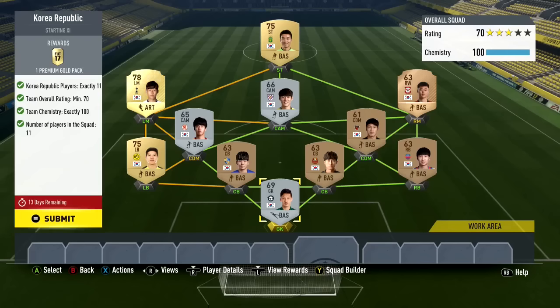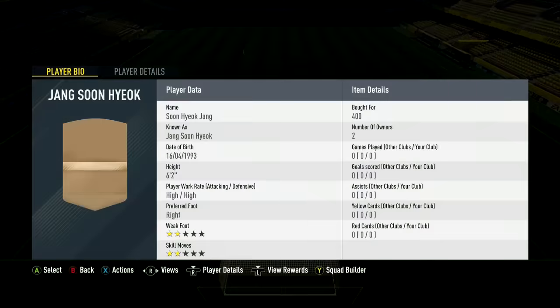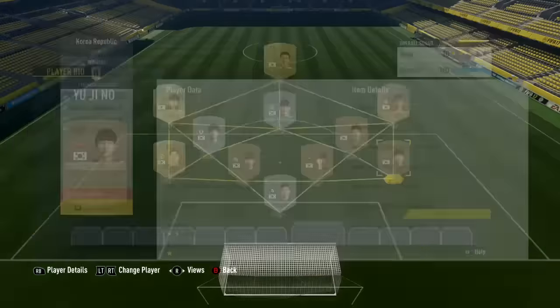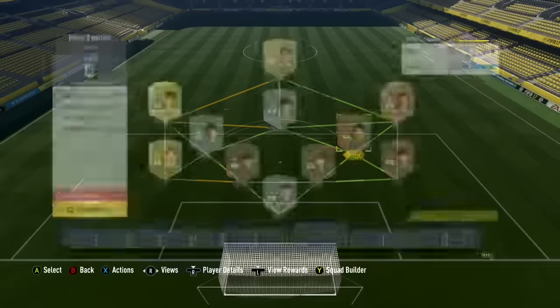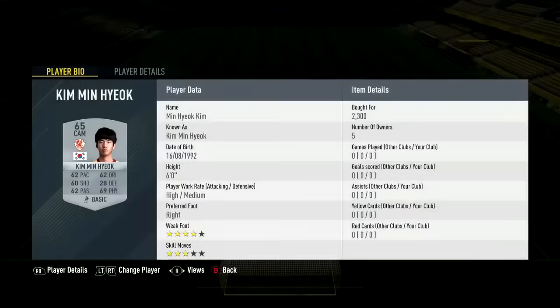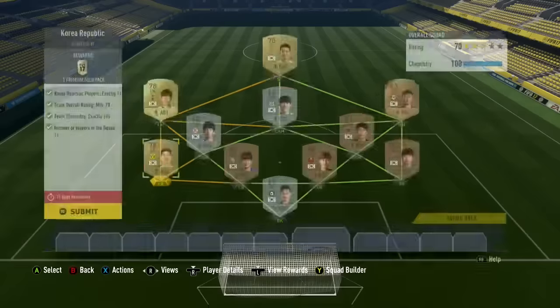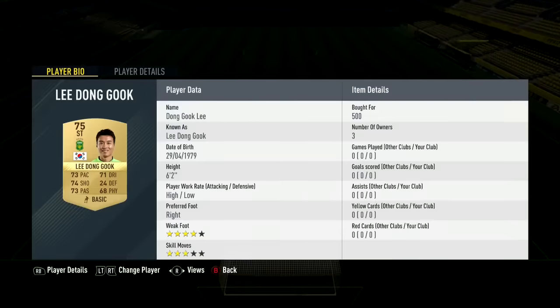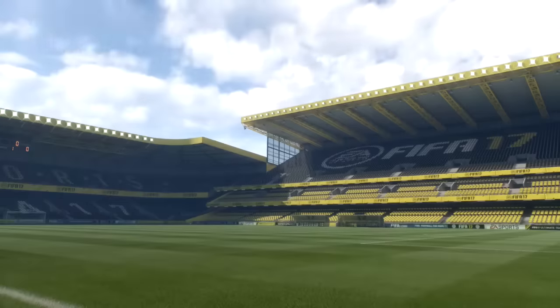This is the Korea Republic team. All I did was snipe a couple of Gold cards and put them into a team, then just built a Bronze team around them. You can see the prices - I got them for like 200 coins each. Some of them I packed from the Bronze pack method, but generally I was getting them very cheaply. I spent around 500 coins on those Gold players because I sniped them.